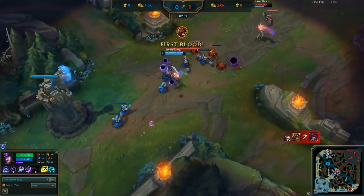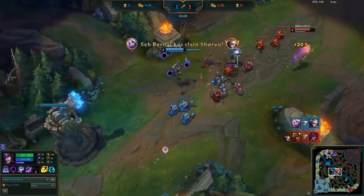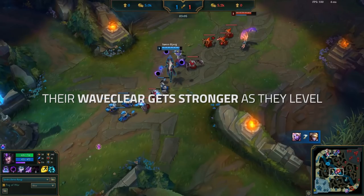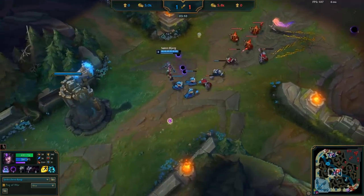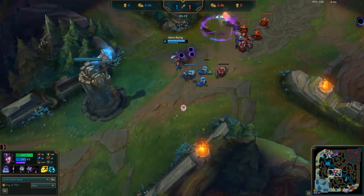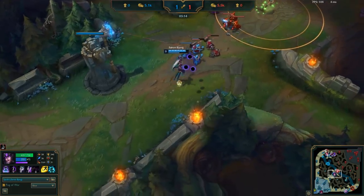Let's get back to rounding out how Bjergsen executes this freezing method. As the lane moves on, we're now on the 4th wave. We have to remember that both champions are getting stronger as they level up, so wave clear is improving. Bjergsen takes a great trade onto the Zoe but uses all of his spells for it, meaning the red wave is going to push more quickly than the last, as he's chosen to go for a full out trade rather than saving his Q for thinning out the wave.